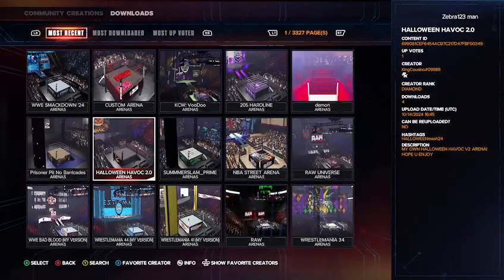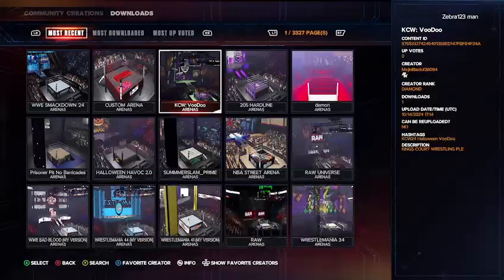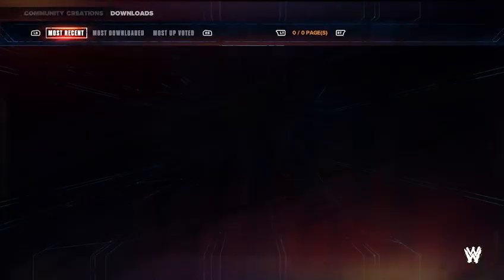The next arena is KCW Voodoo — another really cool arena to download. The creator is Magin Black hashtag two six zero nine four, and the hashtags are KCW 24, Halloween, or Voodoo. You have crosses, pumpkins, and the ring. It's a really wild but also really cool arena, so definitely give that one a download as well.